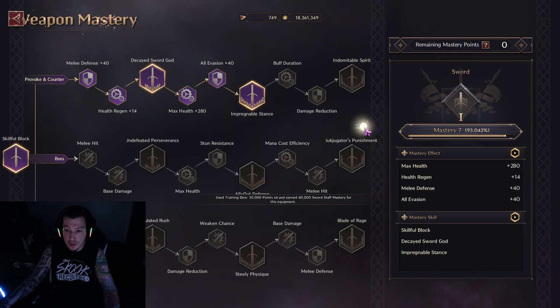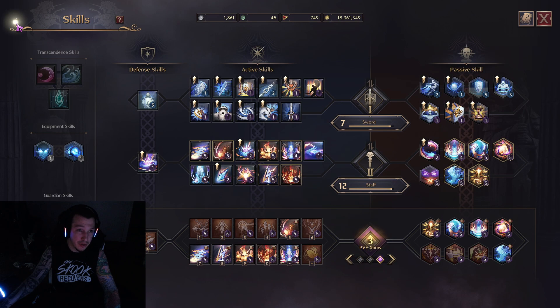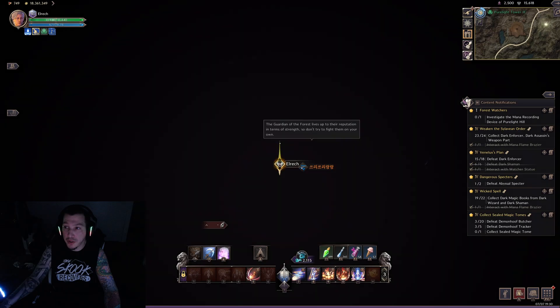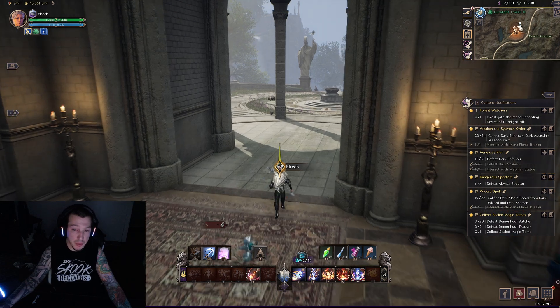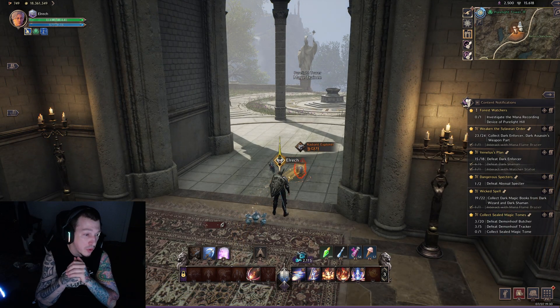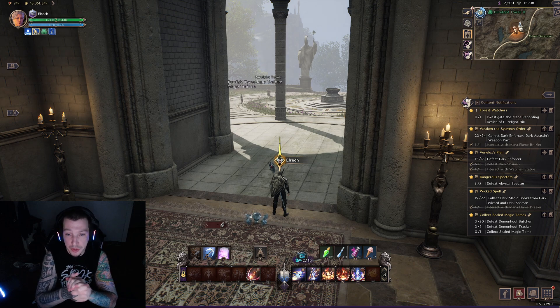My mastery for sword is now at 93, and I haven't touched sword at all. So it's a really good change to mastery — it's nice to be able to not use the weapon and still be able to level it up, for if you wanted to switch to that weapon.